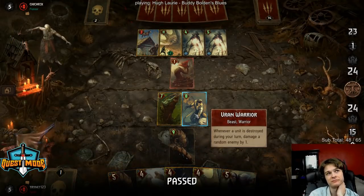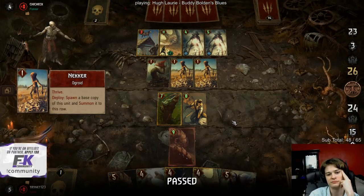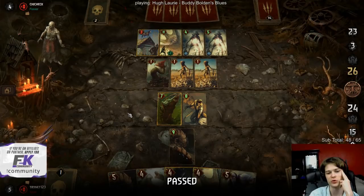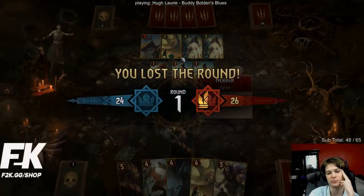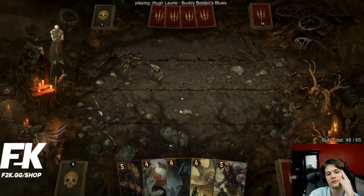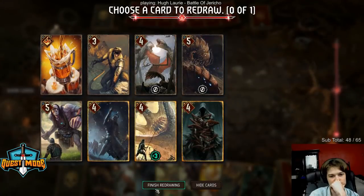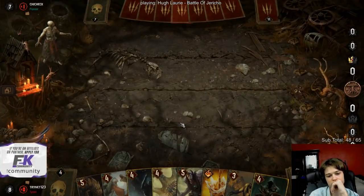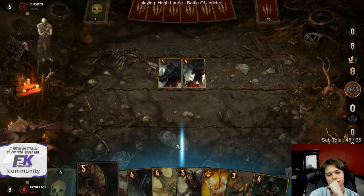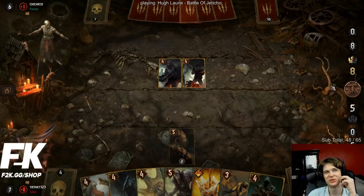How does Vran proc? Just during your turn. That's what makes the Forktail thing so nutty, because the Vran will proc on the rest of their board - like you'll kill some stuff, and then the Vran will kill stuff, and then the Vran will proc off what the Vran kills. And then the Vran will proc on the Vran.